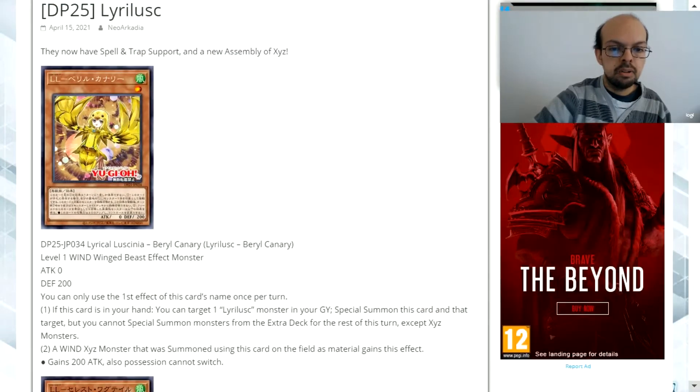First card is Lyrical Lucinia Beryl Canary. It's a level 1 wind attribute winged beast type monster with 0 attack and 200 defense.